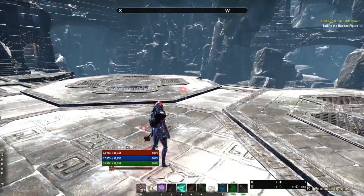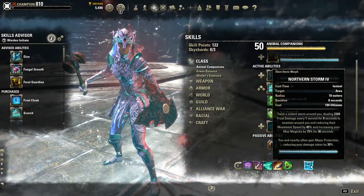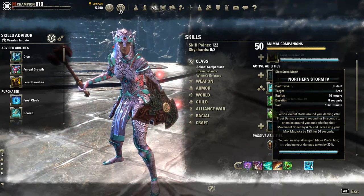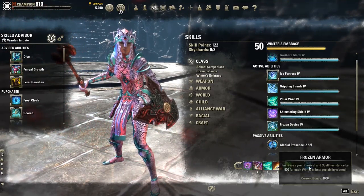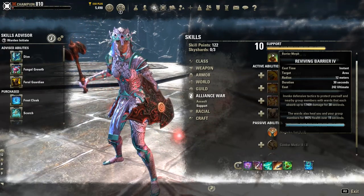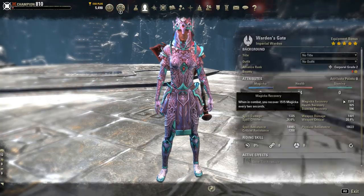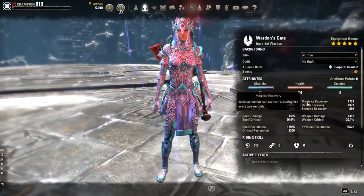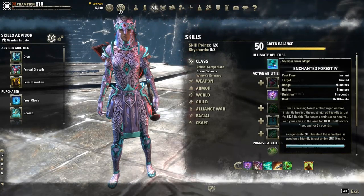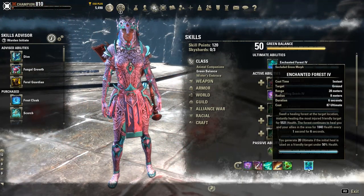The ultimate on the front bar can be Northern Storm, which gives major protection and also increases max magicka by 15% for 30 seconds — pretty insane. Depending on whether you have access to major heroism you can keep it up maybe 70-80% of the time depending on the fight. Otherwise you have the option of Reviving Barrier — with the Magicka Aid passive you get 10% additional magicka recovery, which boosts our 1,400 recovery by about 100, going up to over 1,700. Grove is also an option, generating 20 ultimate and providing a very low-cost clutch heal for a friendly target under 50% health.